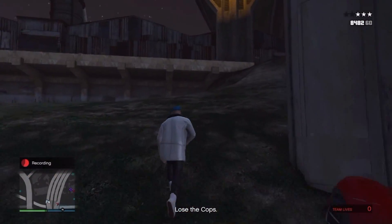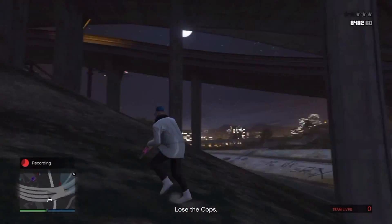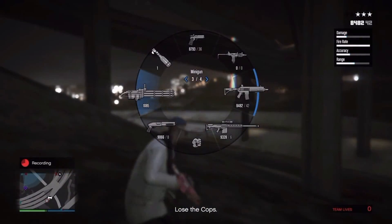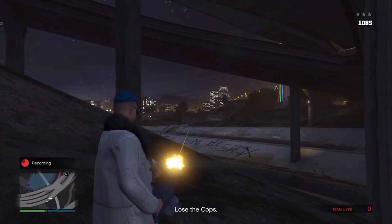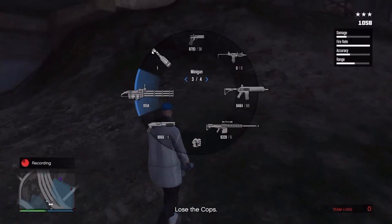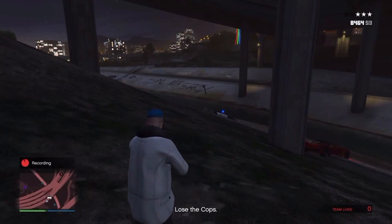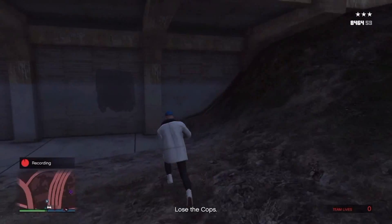Run up to this spot and keep running. You've got to keep the police aggro — if you lose your wanted level you'll have to do it all over again. You don't have to call the police, but it'll take longer. Get the police on you; even if you've got to stand there and kill them, then run up to this spot.